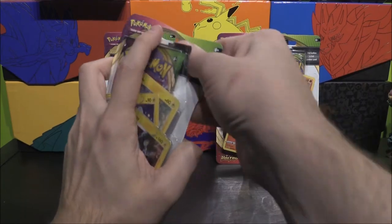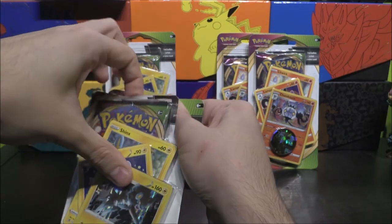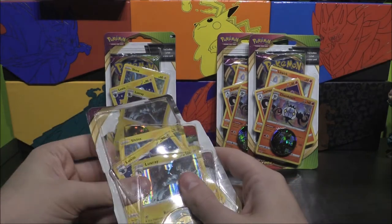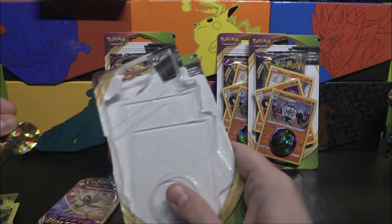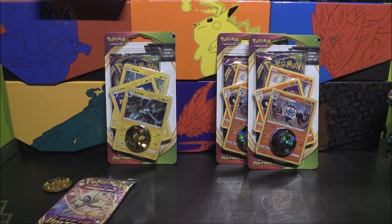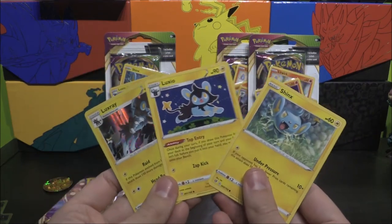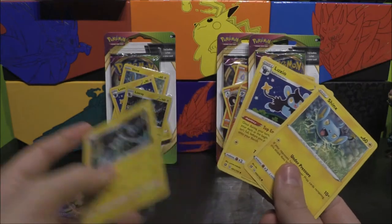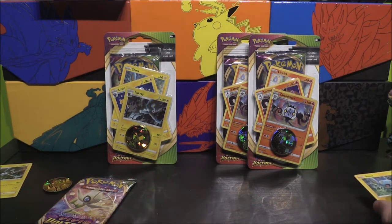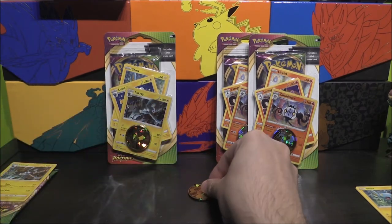So what we'll do is we'll open all of these up, get everything out, and then once we've done that we can move on. There is actually a specific name for these, although I'm not too sure. Let me just see if there's something named on these — oh, it's a premium one-pack, that's what it's called. A premium one-pack. So you get the Evolution line, which is pretty cool, and a lovely holo as well.